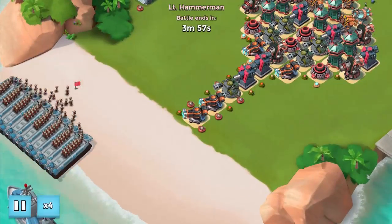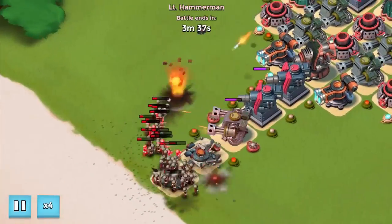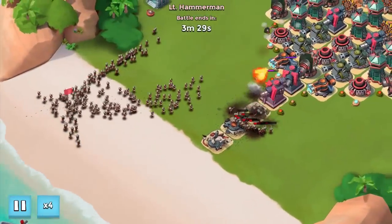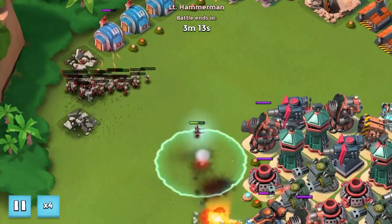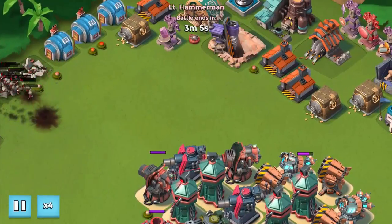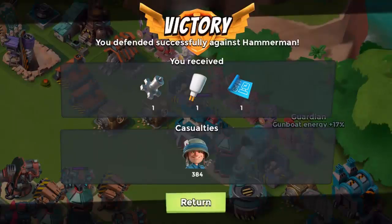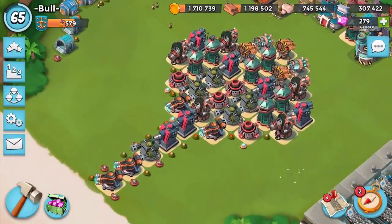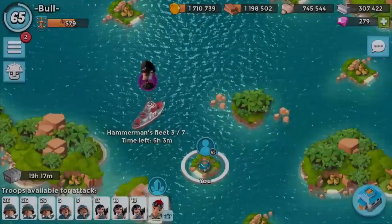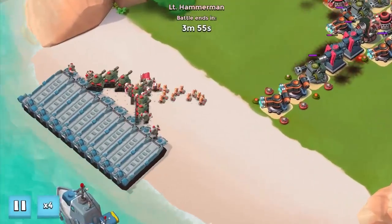We need fingers crossed that there are zero grenadiers in any of these troop combos. If there are grenadiers, our mines get more advantage and there are a lot of things to consider. I'm thinking if we let the troops go down the left-hand side they'll work their way towards the base, which we don't want. We'll wait for the problem to occur and then solve it straight away.